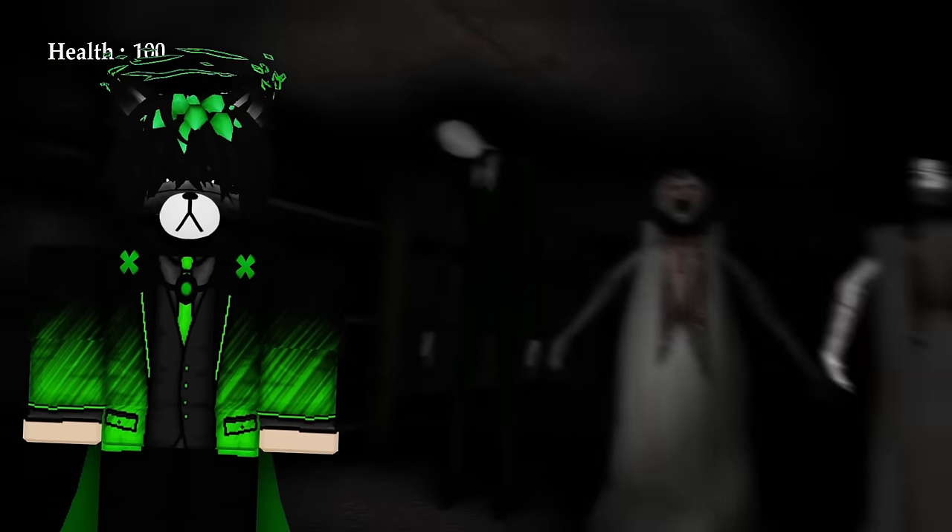Moving on to the Child of Slendrina — this takes place after the asylum. That baby from the asylum has grown now and is the main enemy of this game. We start on the floor, a spider crawling past us, and we search around for a key leading into another cellar. This cellar has multiple locked doors and keys, but in the distance you can hear a disgusting breathing sound and footsteps. Discovering none other than Slendrina's child — a little spider guy on the ground, way different from its old design. It chases you for a surprising amount of time until it eventually loses you.